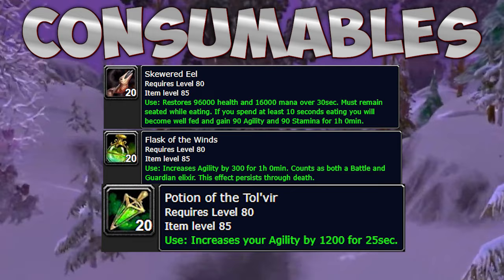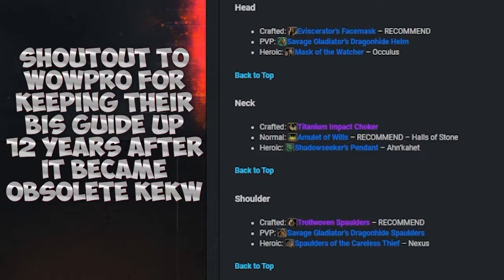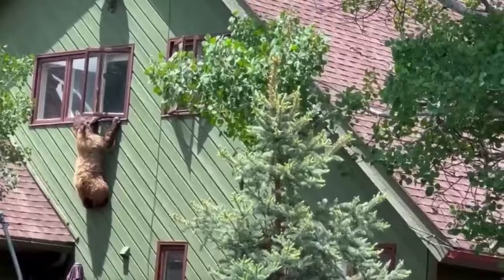A full enchants list is available in the description, along with the pre-raid best-in-slot gear list in case you want to plan your gearing. Make sure to subscribe to the channel.